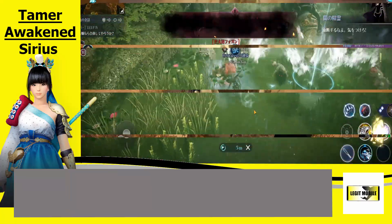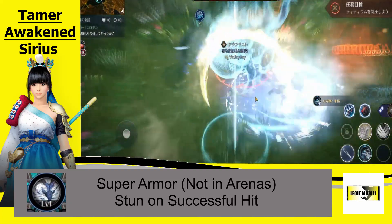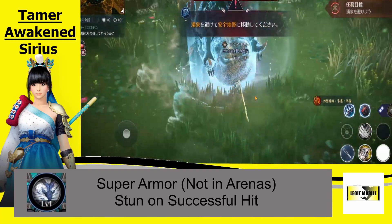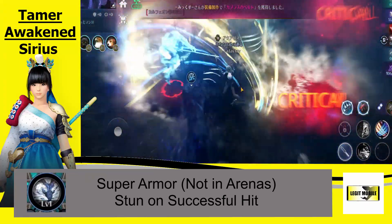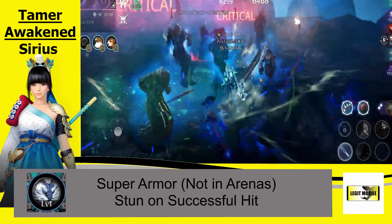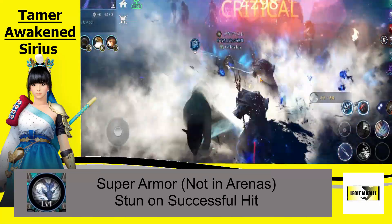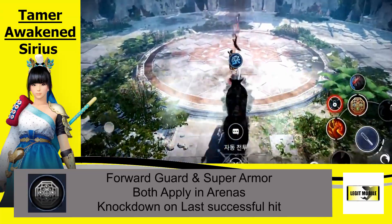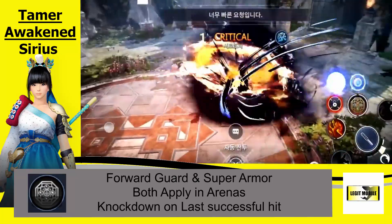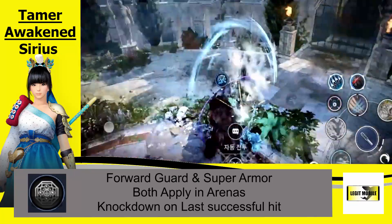The next skill looks like an ice guy — comes with super armor, not in the arena, and a stun on successful hit. I don't have names for these skills because they always come translated wrong, so I'm just showing you the images and telling you what they do. This one has two charges on a 7-second cooldown time and does 1,440% damage — pretty decent output with that stun. The next skill gives you forward guard and super armor, both applying in the arenas, and a knockdown on last successful hit. This is the ultimate for Sirius — a very strong skill for all scenarios.